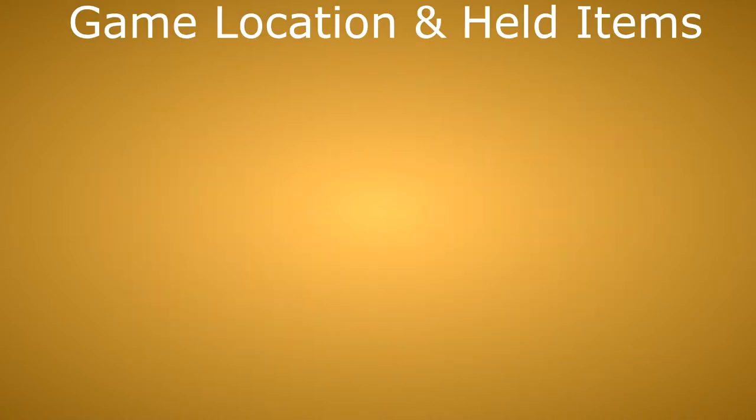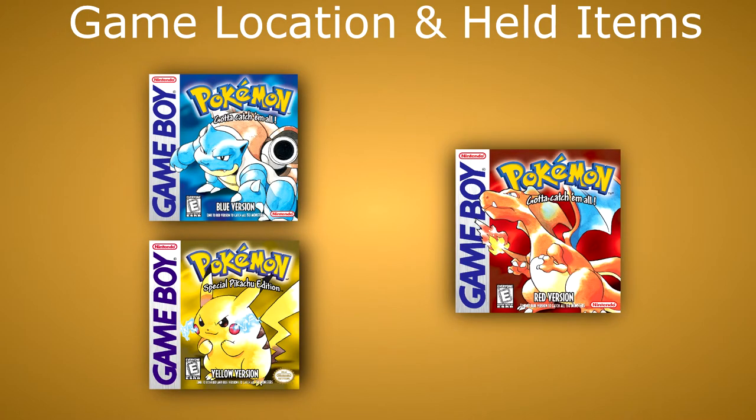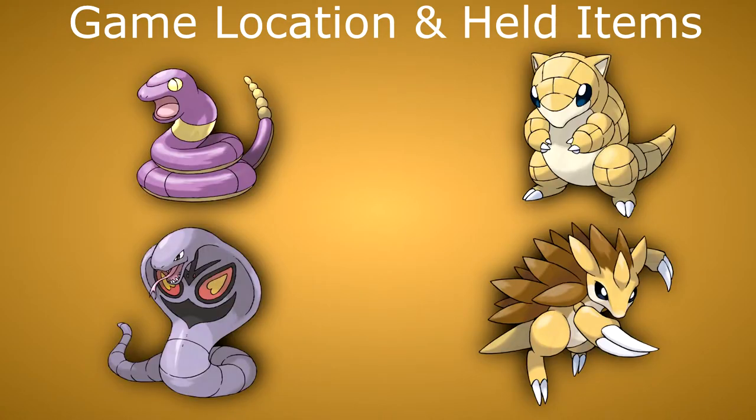First, game location and held items. Sandshrew and Sandslash are version exclusives and only obtainable in Pokemon Blue and Yellow. This means if you want one in Pokemon Red, you will have to trade it over. They are the counterparts to Ekans and Arbok.